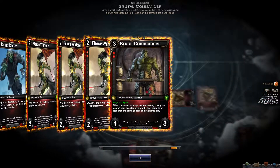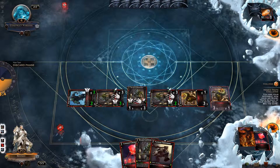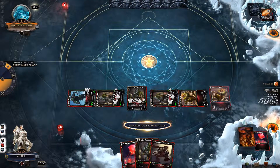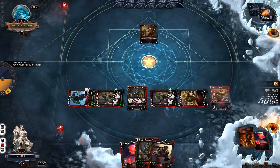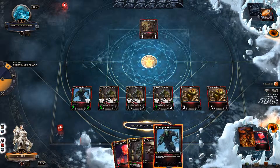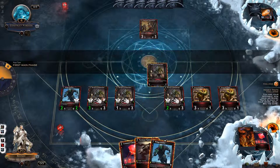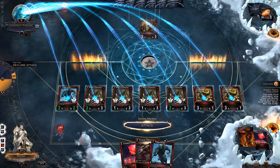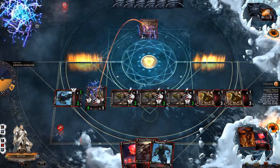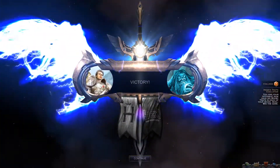I'm going to get out my last Brutal Commander. That is pretty much the perfect play for this deck — bringing out the Brutal Commanders in force. Our field is perfect already. I'll plop the final Brutal Commander, just to overkill it slightly, and we'll win this match as well, a lot quicker than expected. So that's another win for us — let's see how the next one goes.